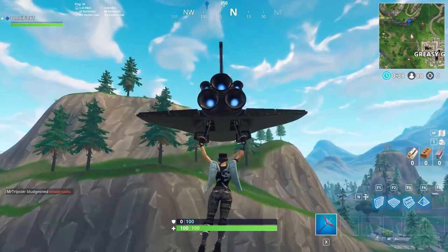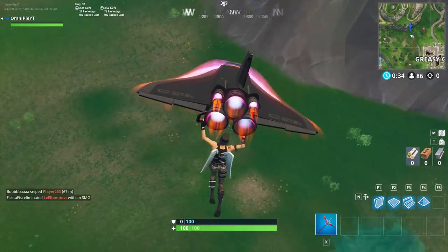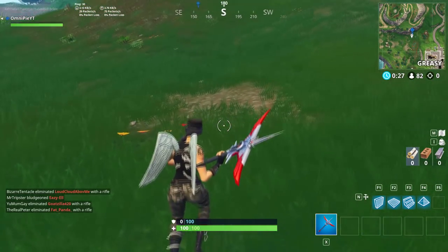So we want to land in between all of that, so it'll be around this area of dirt here. Once the challenge is up, you just gotta interact with the battle pass icon, and then either die or win the game.